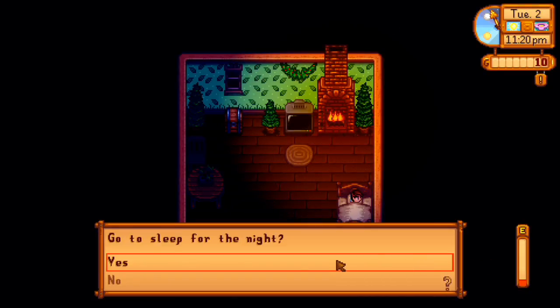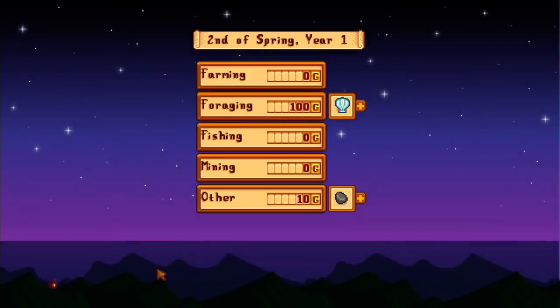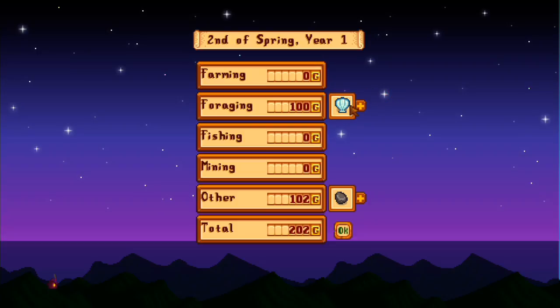We'll see how much money we've made on all our little things we put in our bin — this is so exciting. Go to sleep for the night. Second of spring, year one. A hundred dollars for the shells, a hundred for the other stuff — $200 total! Cool, we can buy way more beans now. Like three or four, I think we can get three. Third of spring.